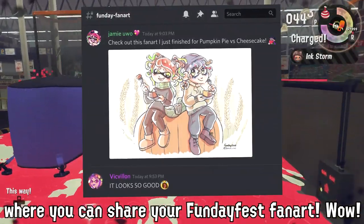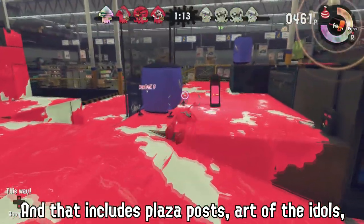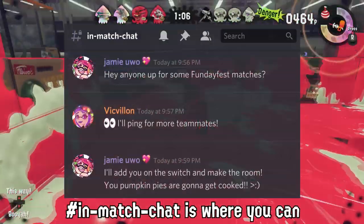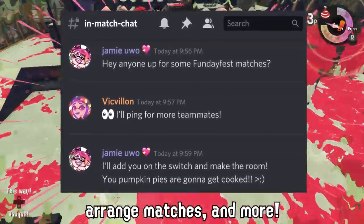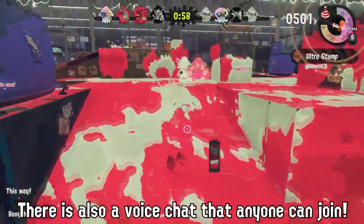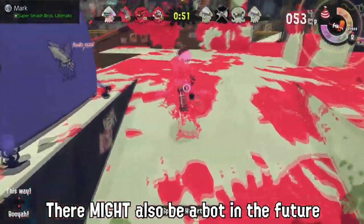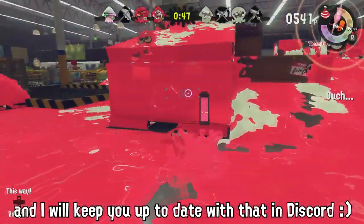FundayFan Art is where you can share your FundayFest-related fan art, including Plaza Posts, art of the idols, you and your friends in Splatfest Tees, and more. In-match chat is where you can ping the team roles and lobby host roles, arrange matches, and more. There is also a voice chat that anyone can join. This is subject to change as the events continue, so check out the server to see what's new — there might even be a bot in the future to automate some of this.